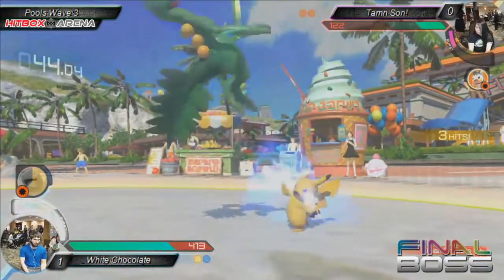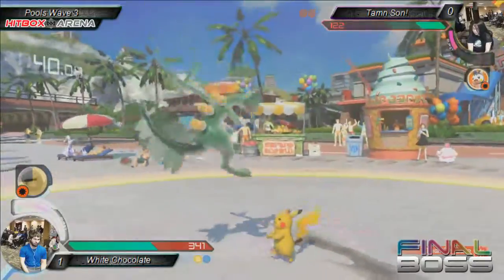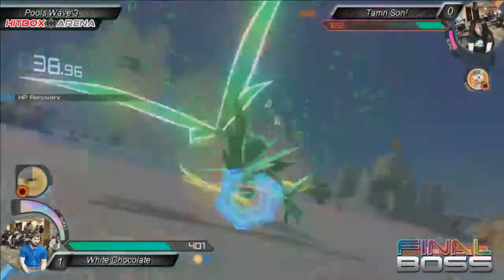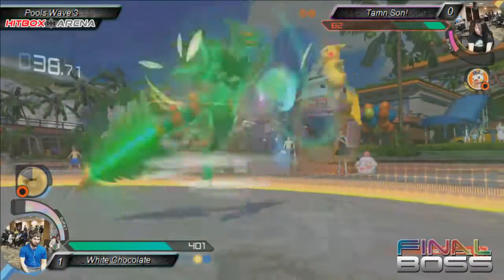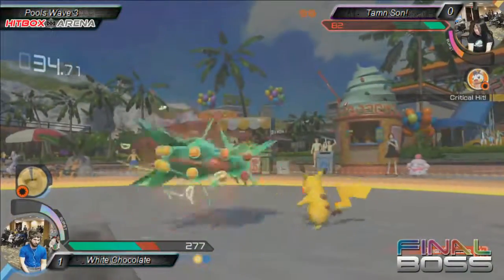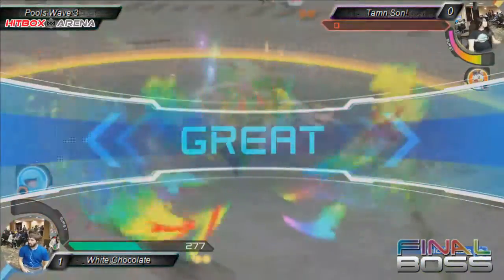Nice. Good jump from Tamsung, able to get out of that bad situation. Finally seen the opening. Whitechocolate straight into burst. That was almost a fantastic call-out. Almost. Then we see that 4Y throw tech into... okay.